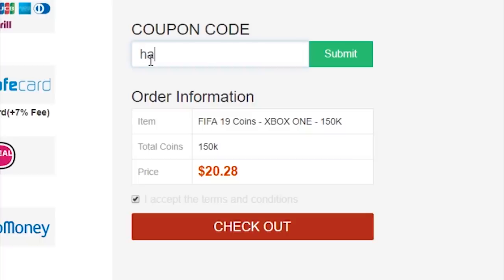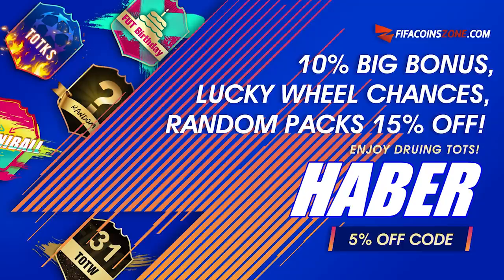If you're looking to get yourself any coins from the best supplier in town, check out my sponsor fifacoinzone.com and use the code Haber to get yourself 5% off.